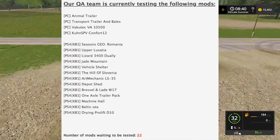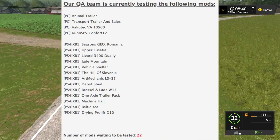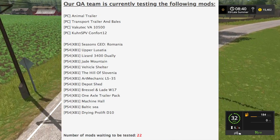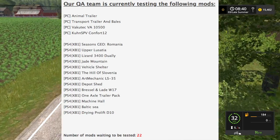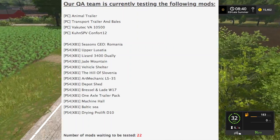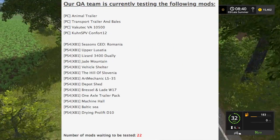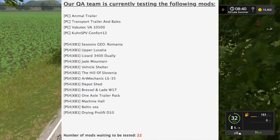For PC we have the Animal Trailer Transport Trailer and Bales, the Vacutec VA 10500 — weird way to say that, but anyway — and the Coon SPV Comfort 12.